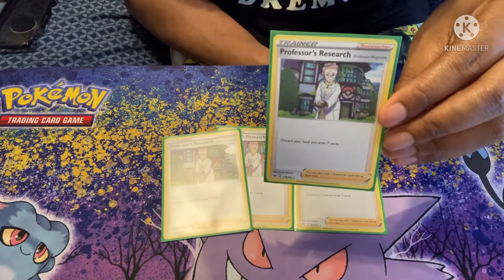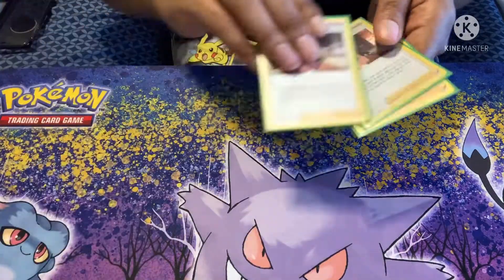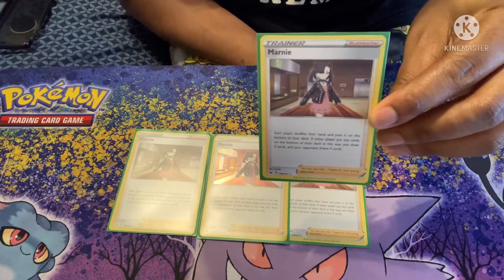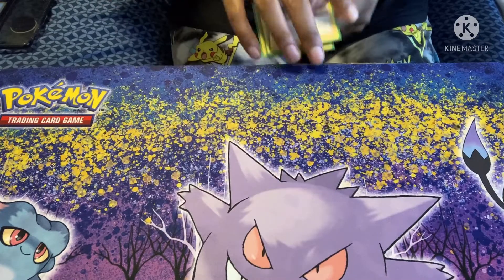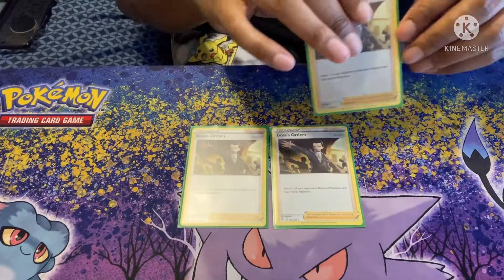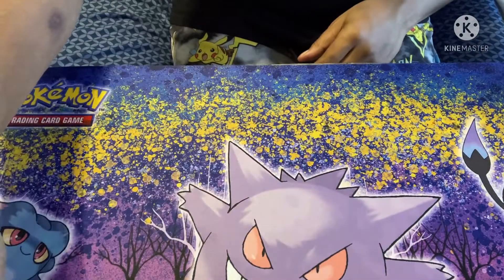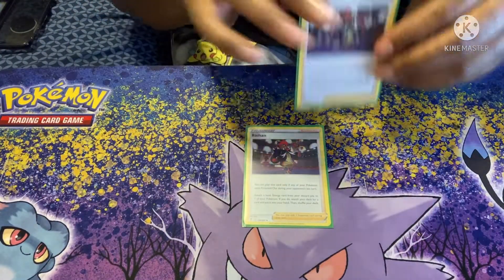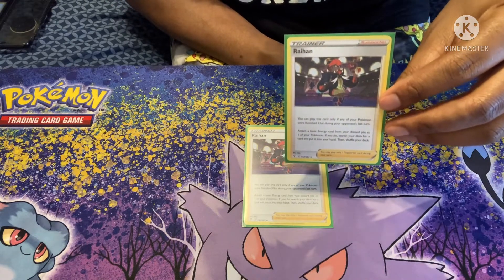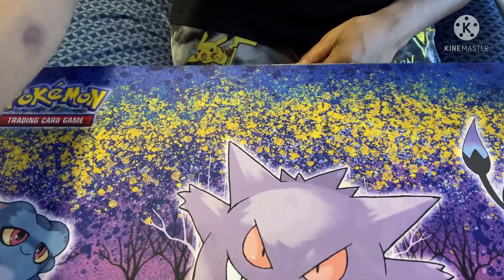For Supporters: four copies of Professor's Research — discard a card from your hand, draw seven. Four copies of Marnie. Three copies of Boss's Orders. Two copies of Raihan. Worth noting — all of these Supporters can be searched directly from your deck using Lumineon V, which is a great option.